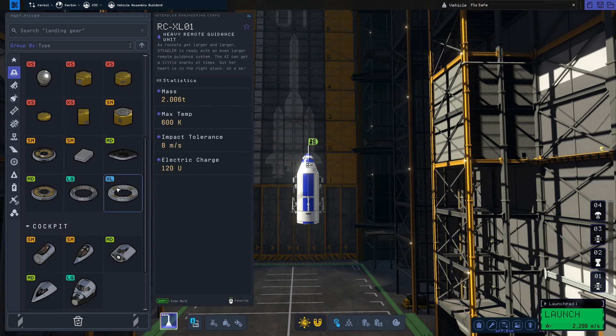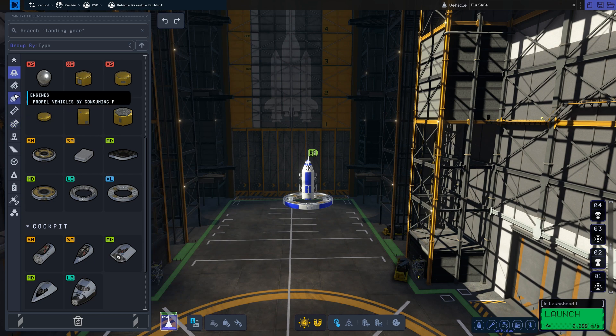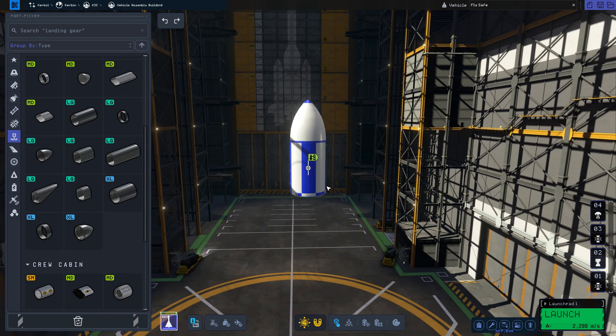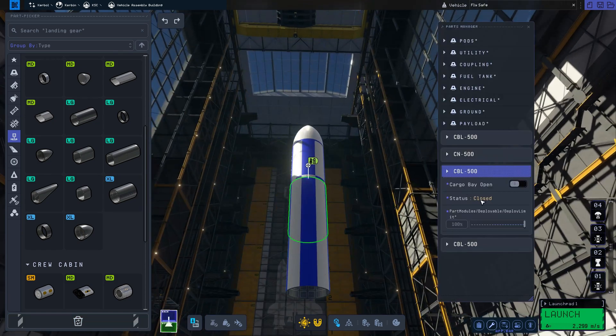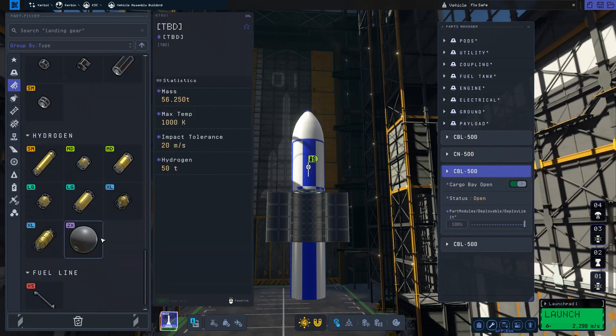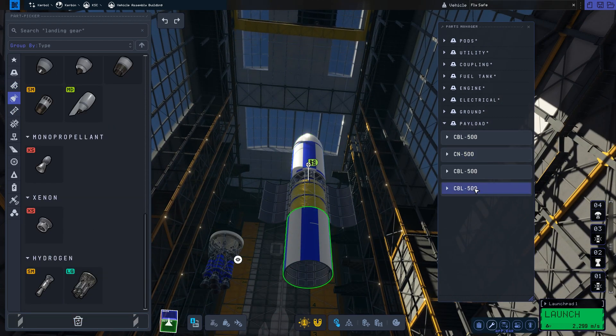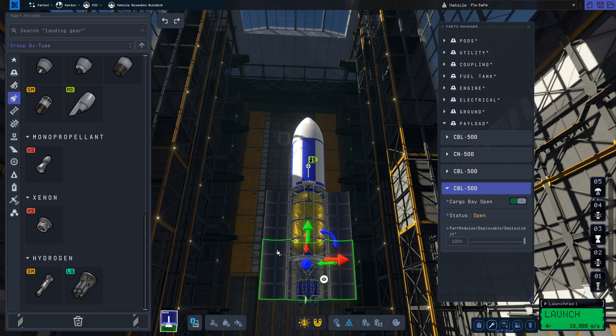For this rocket I'm going to try something a little different. I'm going to be using a New Glenn style launch system. I've placed the lander in the payload bay of the upper stage. The upper stage of the New Glenn is designed to use the Hydrolox engine, the BE-3.